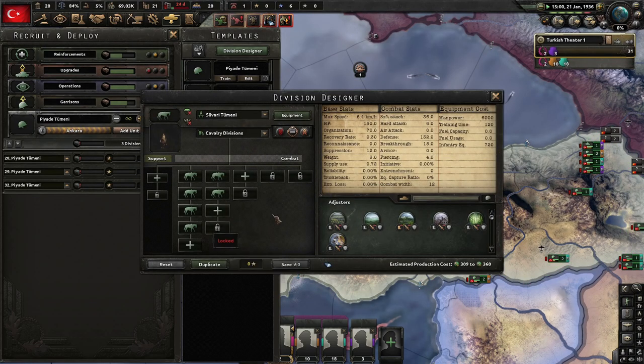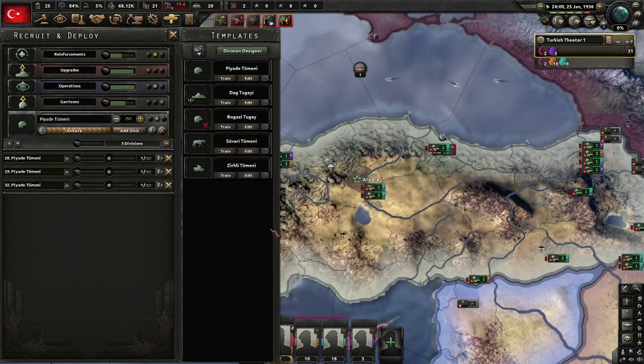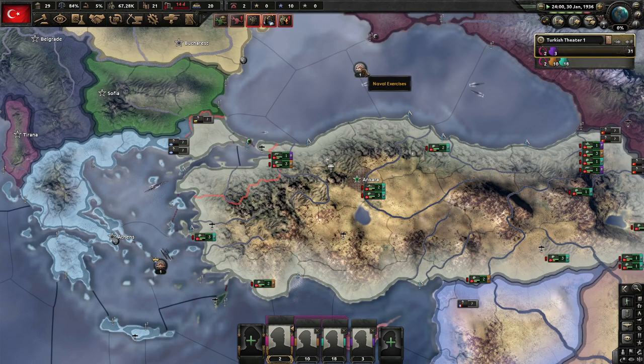We have our own garrison divisions, which are not bad, and some lightning divisions with some armor and a recon company. We currently get 8.97 political power — not too bad. Fuel is going down. It's so bad when I don't use colored buttons. I missed that mod.